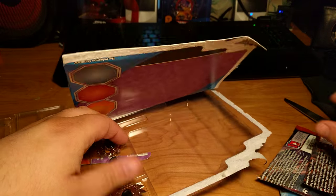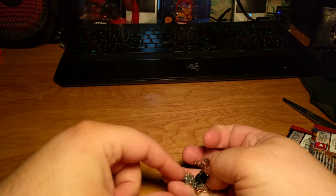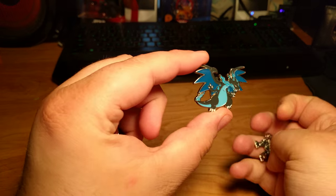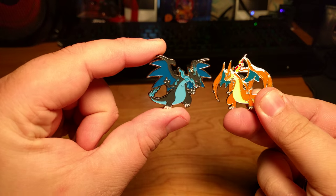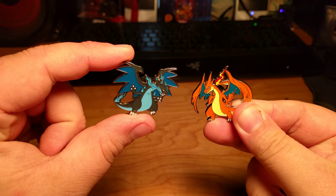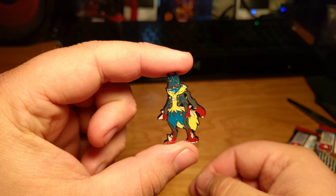I'm going to get these packs situated and show you these pins. I'm going to go into the pin wall next. So for this set we have the two Mega Charizards, X and Y — some pretty decent pins that'll be added to the collection — and the Mega Lucario. It's a pretty cool pin too.